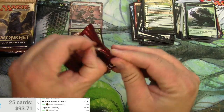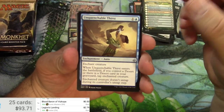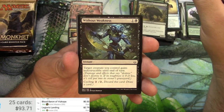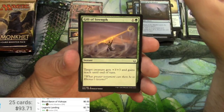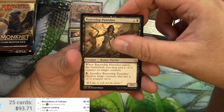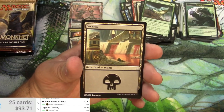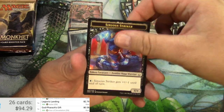Hour of Devastation. The Thirst, Jackal Warrior, Human Warrior, Zombie Beast, Planning, a Desert, Crash Through — I'm just saying words — Gideon's Defeat, Banewhip Punisher, Tenacious Hunter, and God-Pharaoh's Gift is the rare. It is 58 cents. Swamp and a Striker.